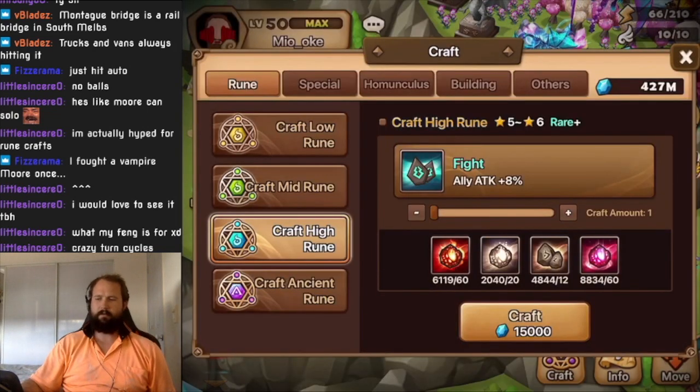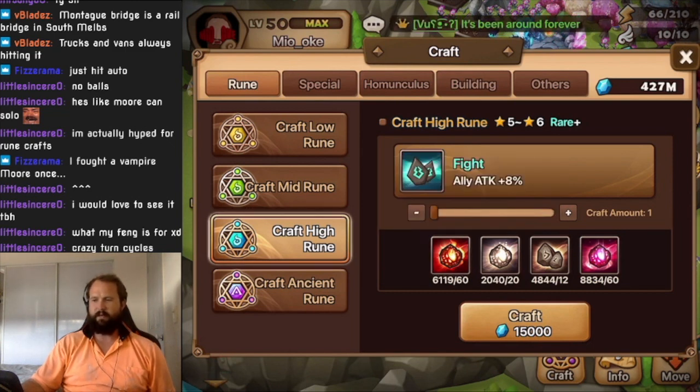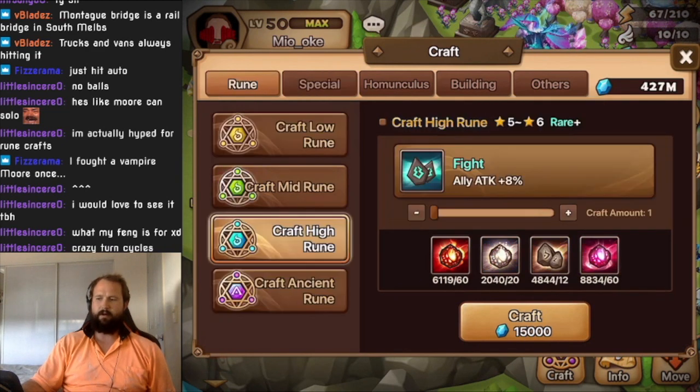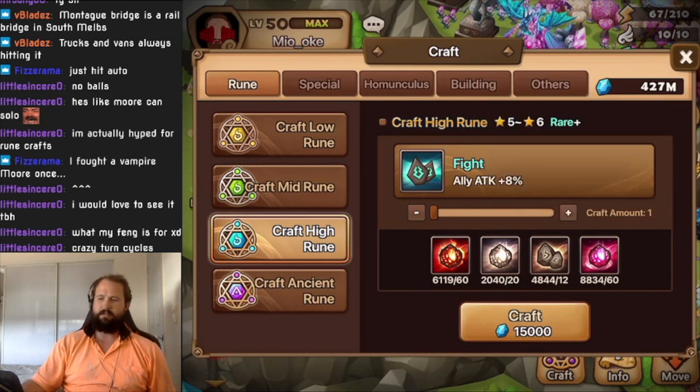After farming for a couple of days I got enough flaming fire crystals and condensed magic crystals — I've just been saving those from my farming for reaps. This is what I've been accumulating basically over the last six months to a year. I had six thousand before I started farming for these, and I've still managed to get like an extra two and a half thousand in about two days.